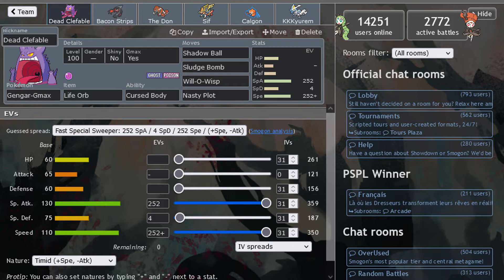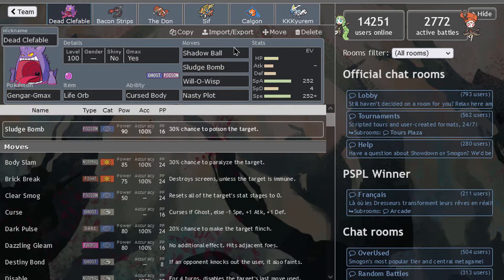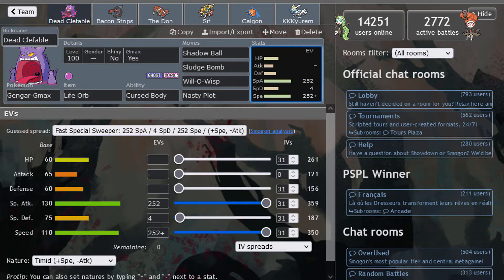I think that's what it does — I guess we'll see. Gigamax Gengar is very nice because you get double HP, and double HP is a huge difference, let me tell you. We have Shadow Bomb and we have Sludge Bomb as STAB moves.